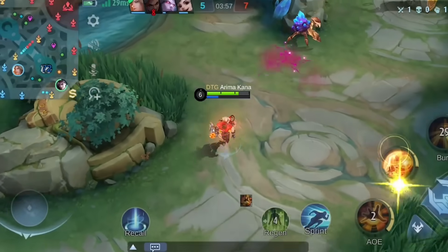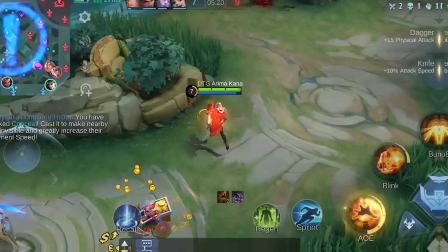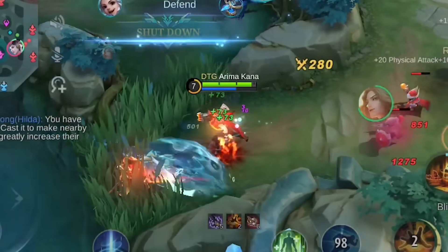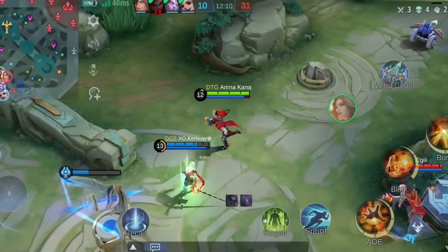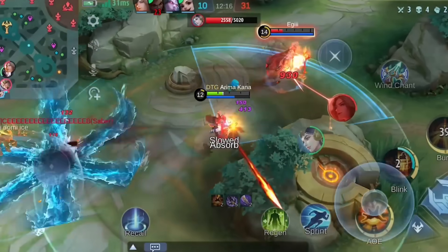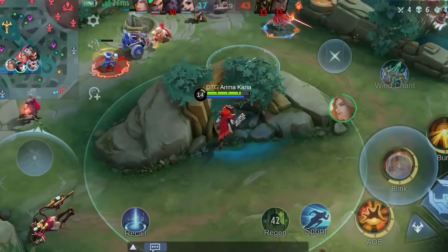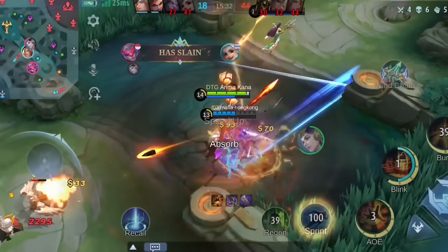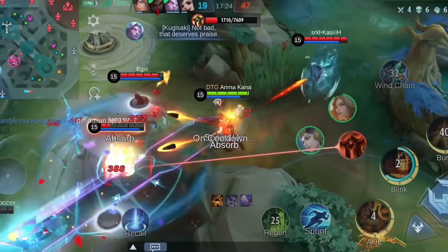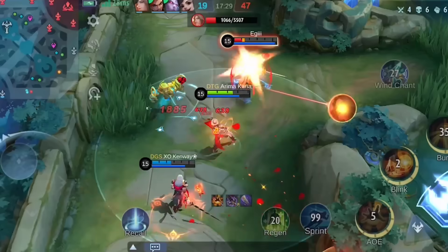A lot of people underestimate this or are simply not aware of this feature. Claude is criminally weak in the early game and can't make a fair trade before getting his core items. Getting poked by opponents is his daily bread, especially when facing early game monsters like Brody and Melissa. Some players use the basic common emblem or regen items, but mastering this mechanic will help you survive the first 5 hellish minutes, since you can always recall and regain your lost HP before the next minion wave arrives.